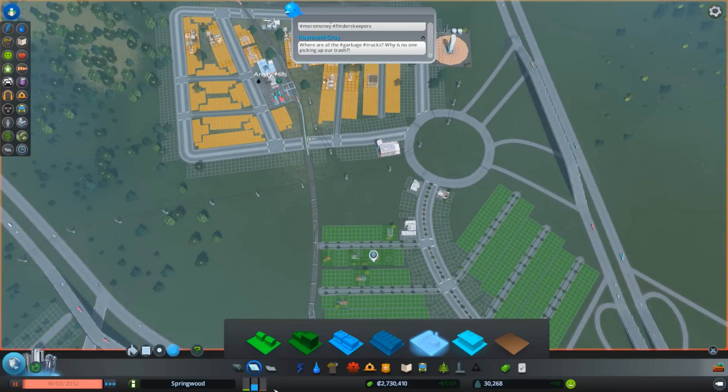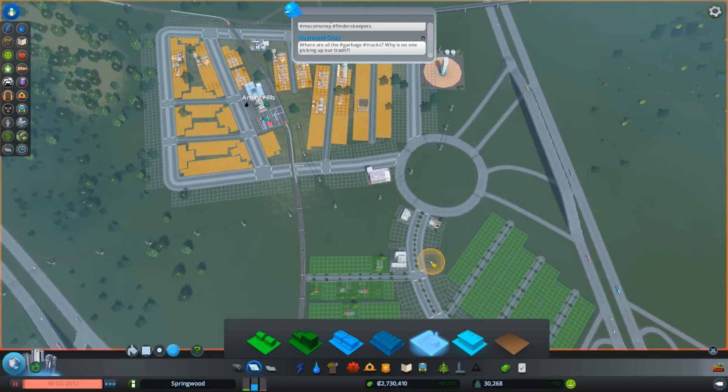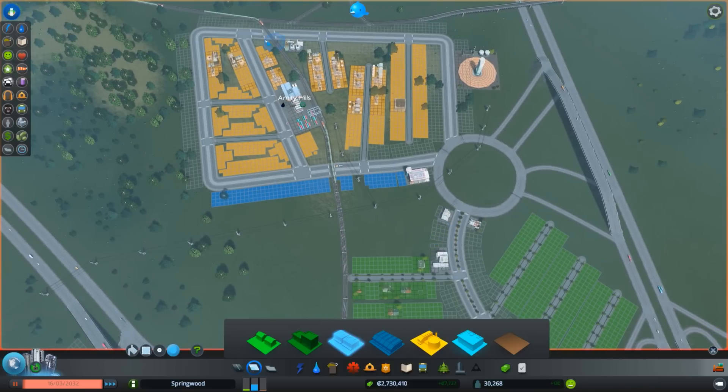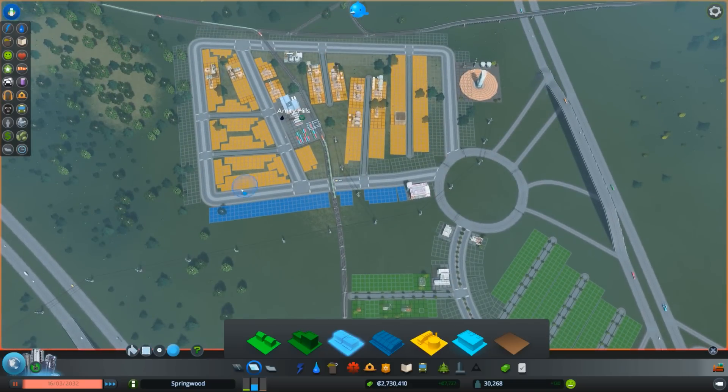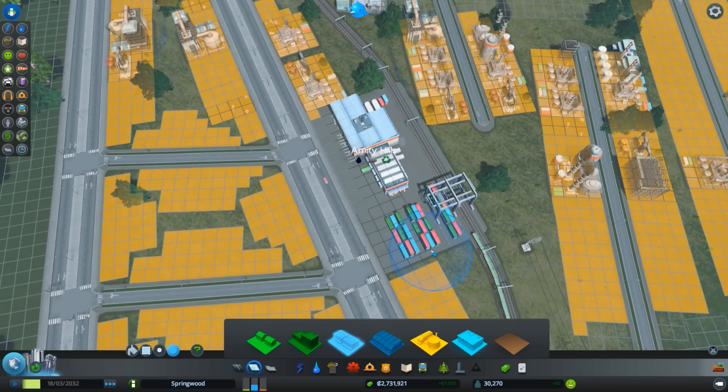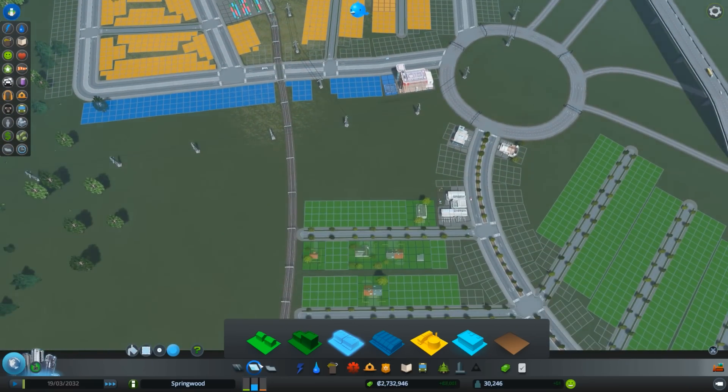People are moving in. We need to lay out some commercial too — there's a bit of demand here. I'm thinking we put some storefronts on this side, low density. People kind of work there, then on their way home to the suburban area they stop at the shops. The shops can also get direct deliveries from the oil district here.